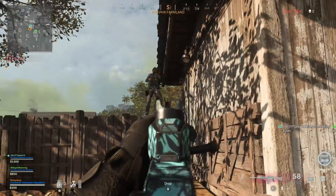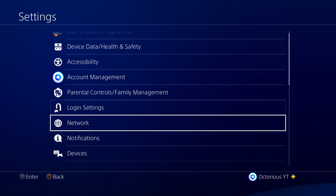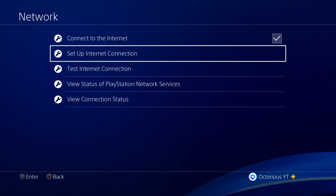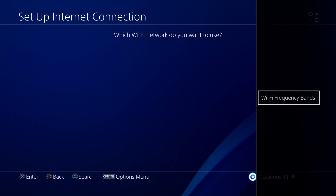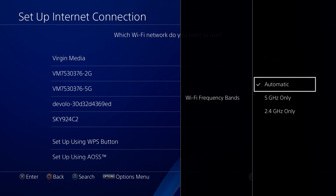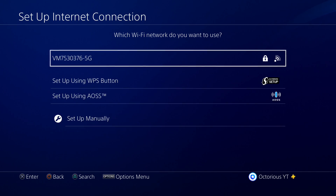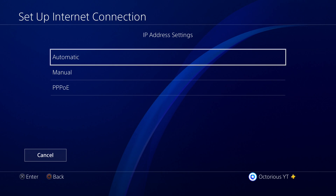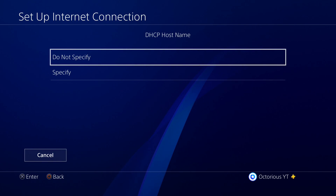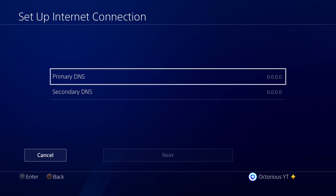To start off, let's work through the network setup on the PS4 console. Go to Settings, Network, then Set Up a Network Connection, and select Custom. On the page where you are asked to choose your network, click the Options button on your controller and make sure you have 5GHz enabled, as if your network and PS4 both support 5G, it's important to connect to the 5GHz bandwidth for the best possible speed. Then select Automatic on the IP address settings, and for the DHCP hostname, select Don't Specify. Then for the DNS settings, choose to set these up manually.